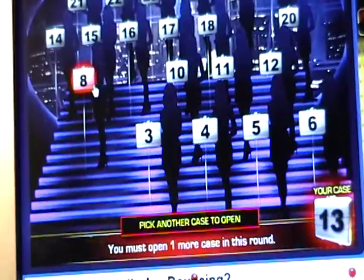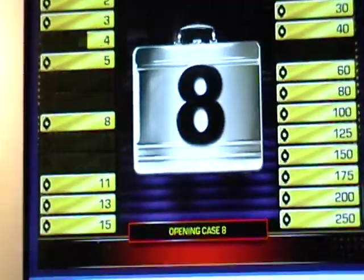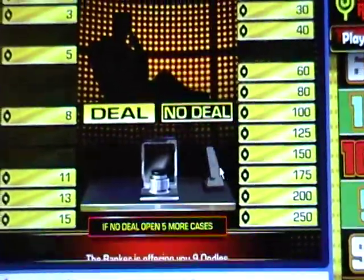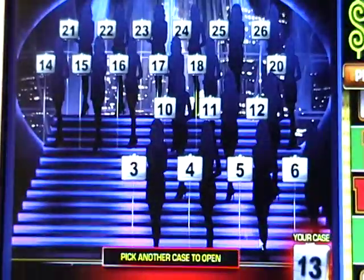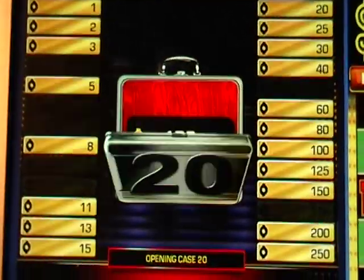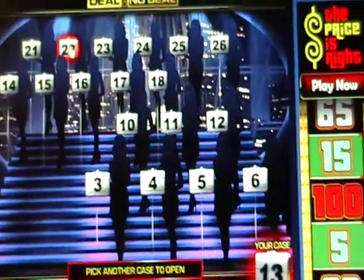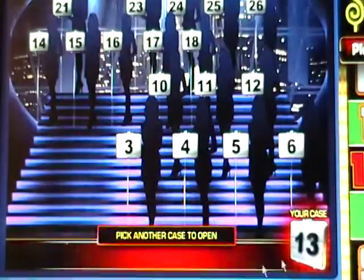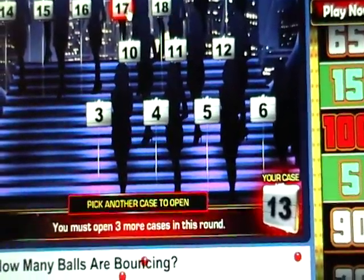Fifty dollars — no, 25, I'm sorry. Eight — no, fifty. Fifty. Ten dollars. All right, banker's offer: no deal. Number 20: 100, so it'd be 500,000. Oh boy. Number 22: looks like we got 25 dollars.